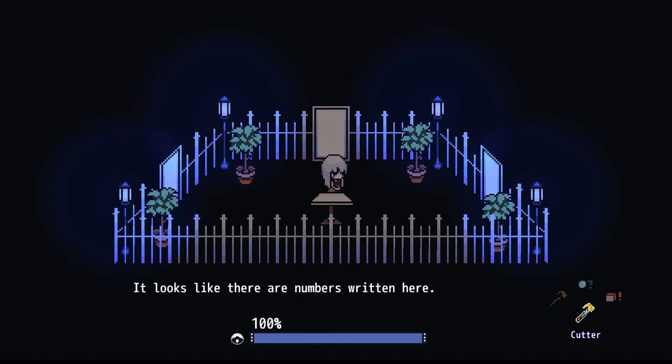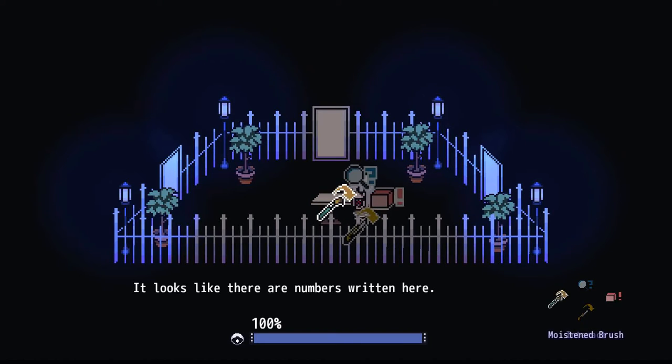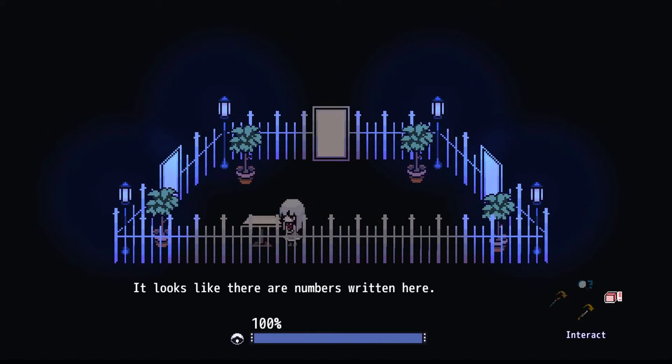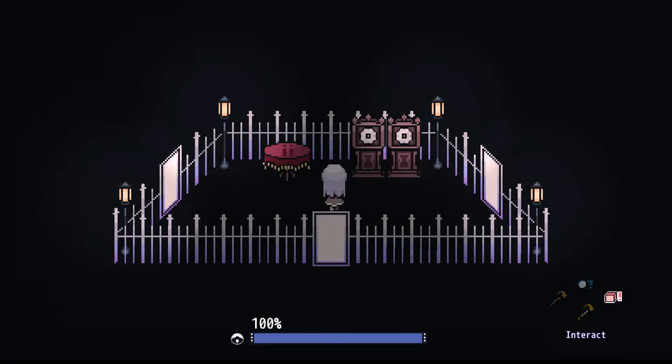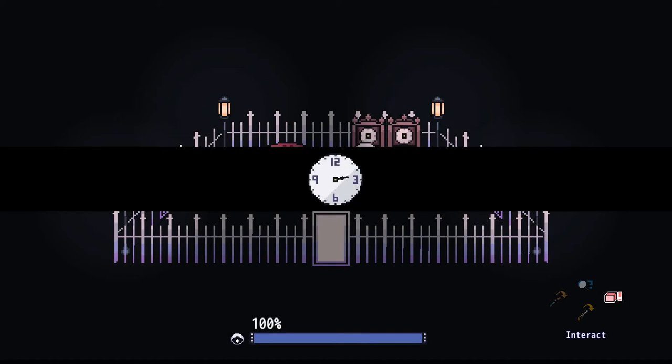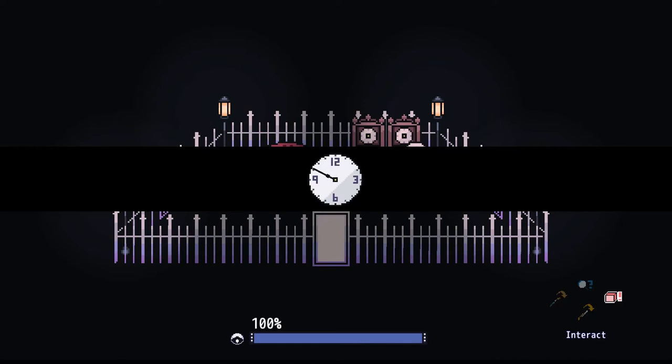Looks like there are numbers written there — excuse me, what numbers? Look at the numbers. Okay, if I put you into the blue light, will you see — oh oh oh, I'm stupid, okay! Get out of here Mr. Tree, nobody likes you. Get out of there, okay. 6:15 — okay. Let's put the clocks to 6:15 then. This is the hour hand. This is the minute hand — aha!